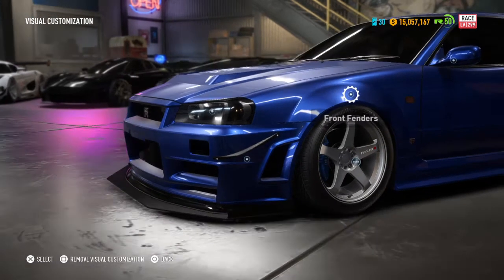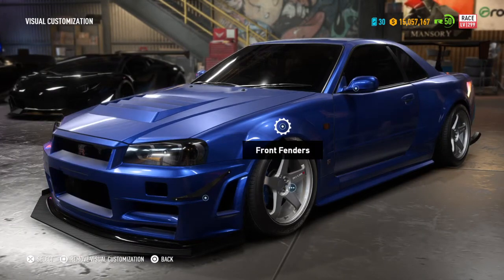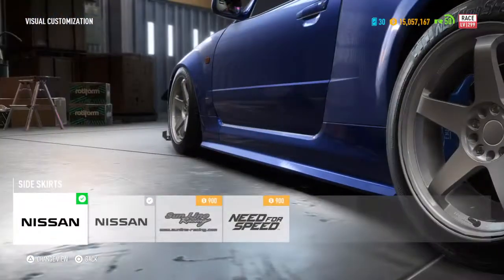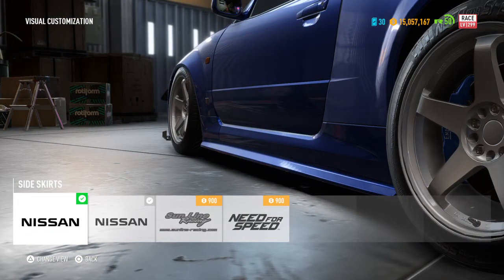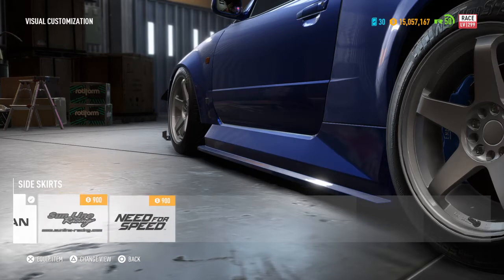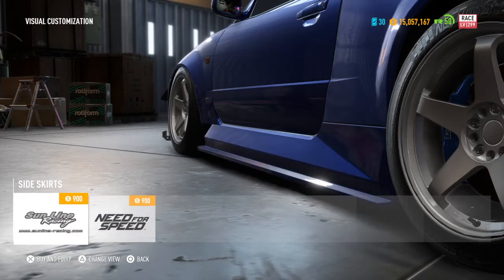We're just going to keep the original front fender for now, unless they add a wide body kit or something in the near future. For side skirts, this is the second option for the Nissan — it adds a little oomph and makes it look a bit lower.